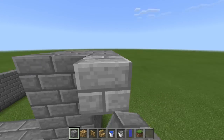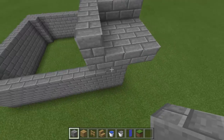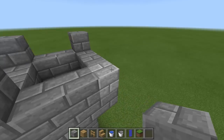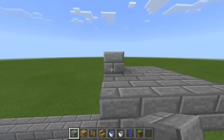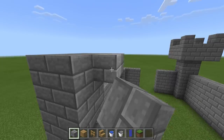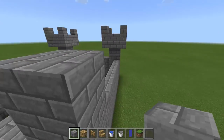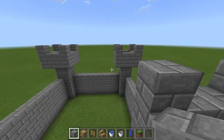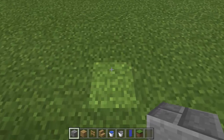On top of this, we need to build a battlement, which is four by four blocks with a four-block space in the center. It also needs an extra block on each corner as ramparts. We need to build one of these on each corner.